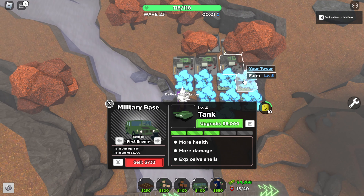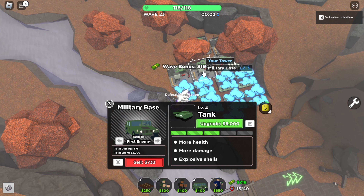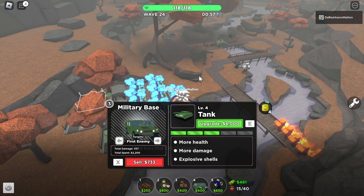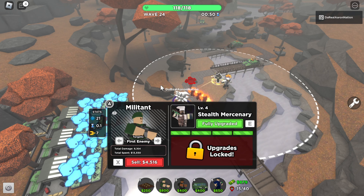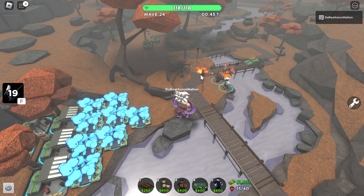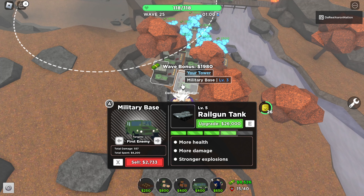Alright, before we continue we're just gonna get every single tank that we can. It doesn't have to be the railgun one — just the normal tank will do. That's three of them. And then for this, we boost him. Look how fast he fires! 0.1 second — that's insane! And just 7 damage for that? Damn, that's crack! And then we get two more tanks just for extra protection.